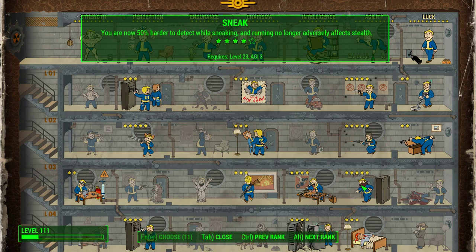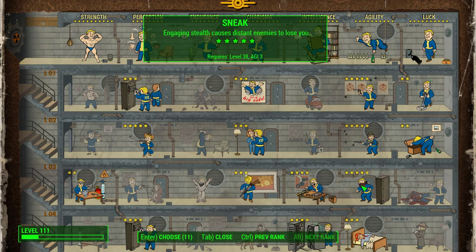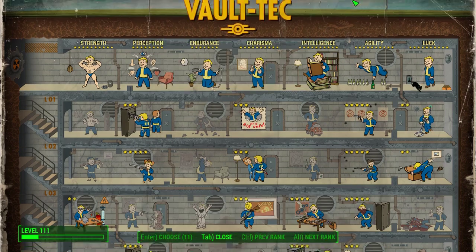And under rank 4, you are now 50% harder to detect while sneaking, and running no longer adversely affects stealth, which means you can run and stealth, and that is also awesome. If you go for the last rank, which I don't actually have, engaging stealth will cause distant enemies to lose you, and that can be handy too.